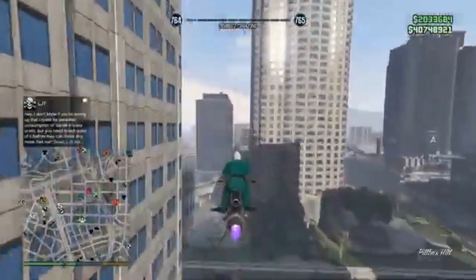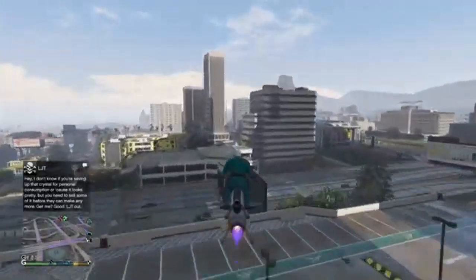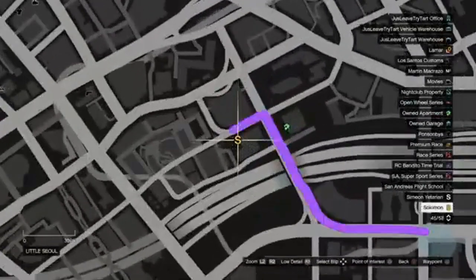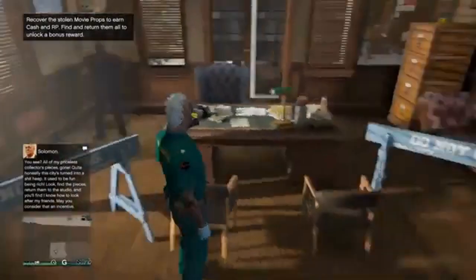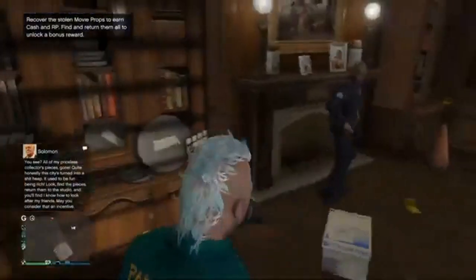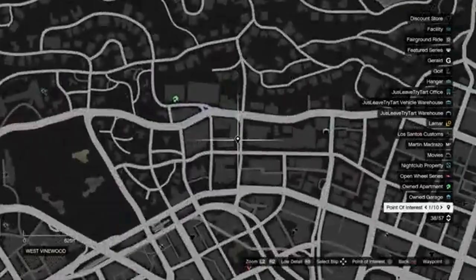Hey, what's up guys, welcome to the channel. Getting into today's GTA 5 Online video — I'm going to be showing you guys where to find all of the movie props in GTA Online. Rockstar added this new quest for a character called Solomon. You can find him and start the mission at the yellow golden S marker at his office. The ones I'm about to show you on the map are the ones you can pick up stationary; the rest will be vehicles.